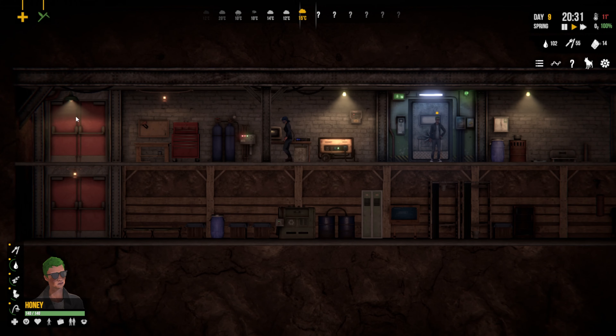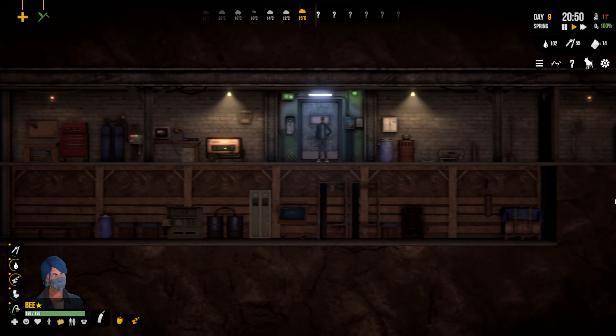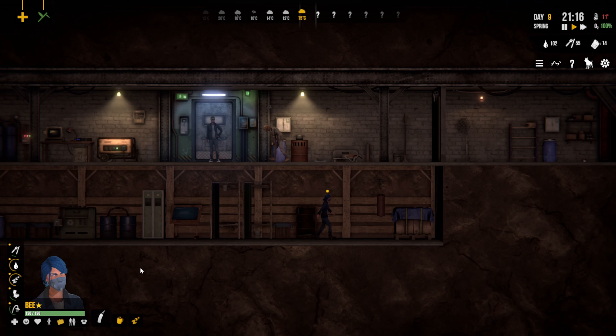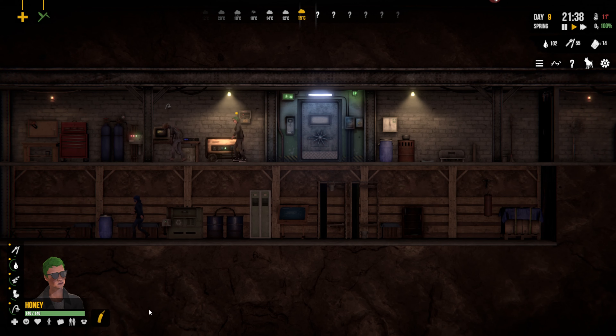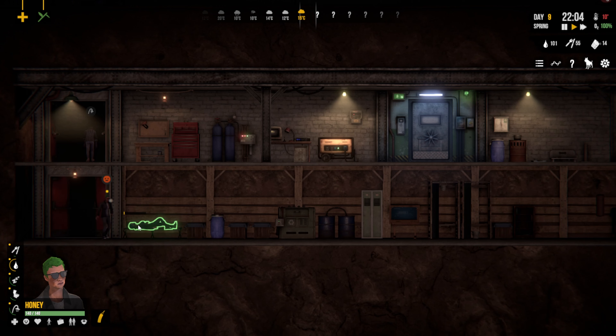How are we doing ladies? Are we tired? We are tired and thirsty. I'm going to get Honey to skill up so she can use the baseball bat. She's got 117 XP — as soon as she skills up to level six she can take the baseball bat out and she'll be boss.